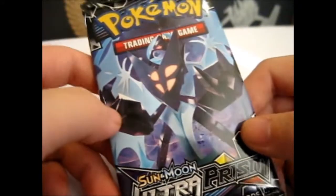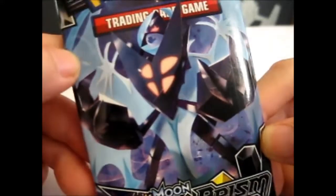And now we have a Dawn Wings Necrozma. I just say it's possessed — from Necrozma — because it looks possessed to me. Let's hope we get a good pull. Hey, look at that — and a pack of plastic. Anyway, that is just a random thing.